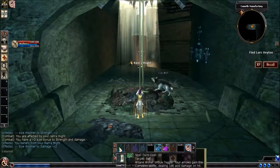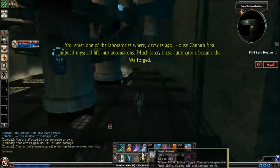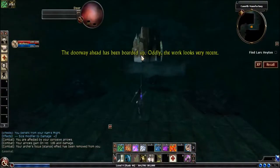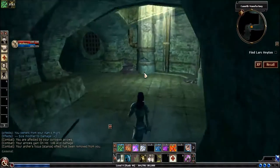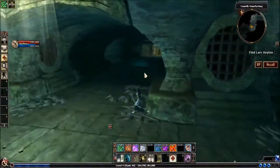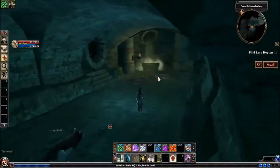This first room that you enter into really doesn't have anything of note, so you can actually just continue on — you don't need to explore the room. This door can be busted with just a few melee or ranged weapon attacks. Coming around the corner, there's nothing of note here; you can go either direction and end up in the same place.